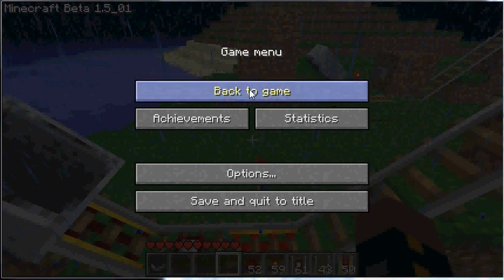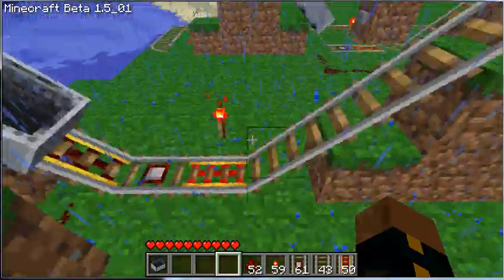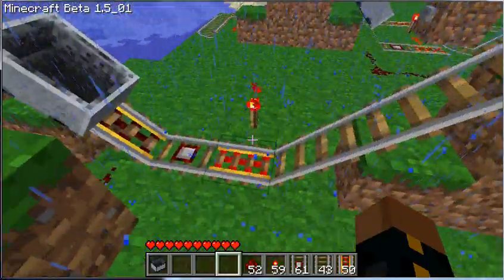What I'm going to show you is a rider detection system for a mine cart system. I noticed that mine carts have it where if they have a rider, they can get farther up a hill than if they don't.